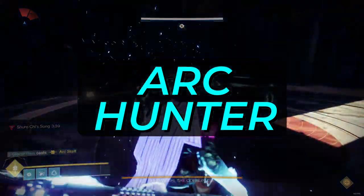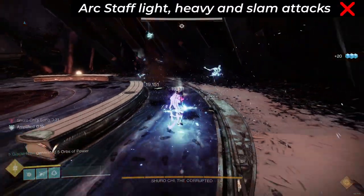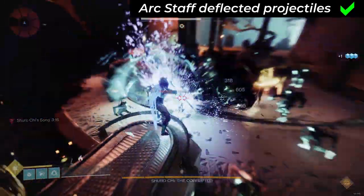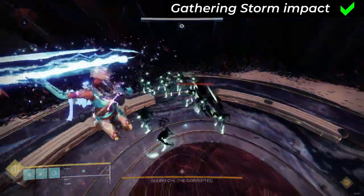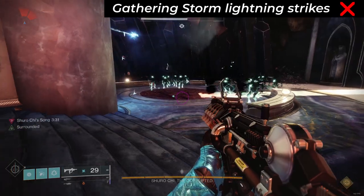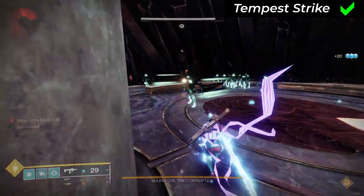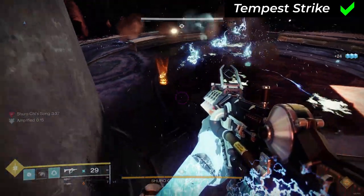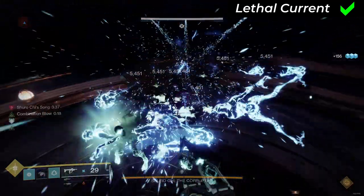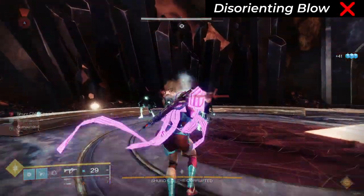Arc Hunter. Arc Staff super: no — not from the light attack, heavy attack, or slam attack. But yes from deflected enemy projectile attacks. Gathering Storm super: yes from the initial impact, but no from the lightning strikes that follow. Tempest Strike aspect for the slide melee uppercut wave: yes. Lethal Current aspect for Jolt and aftershock on melee hits: yes. Disorienting Blow and Combination Blow melees: no.